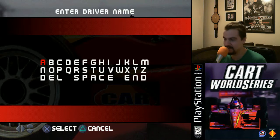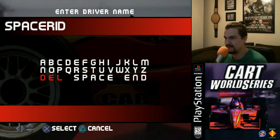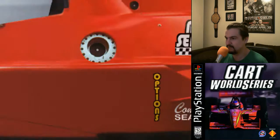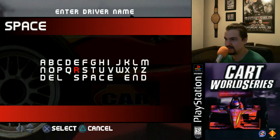Okay, new season, create driver. I think the coolest cheat is this one - we're just going to type SPACE. There's no space for the E at the end which I'm assuming is what they wanted. And then... oh, okay. You don't need to go into the season actually - SPEED. I totally messed that up but it's all good.